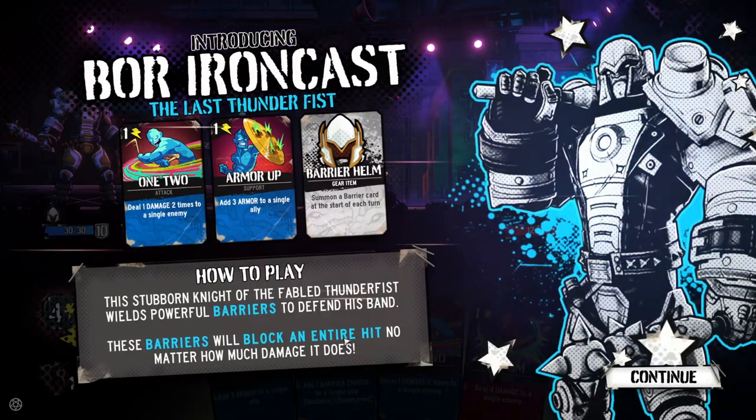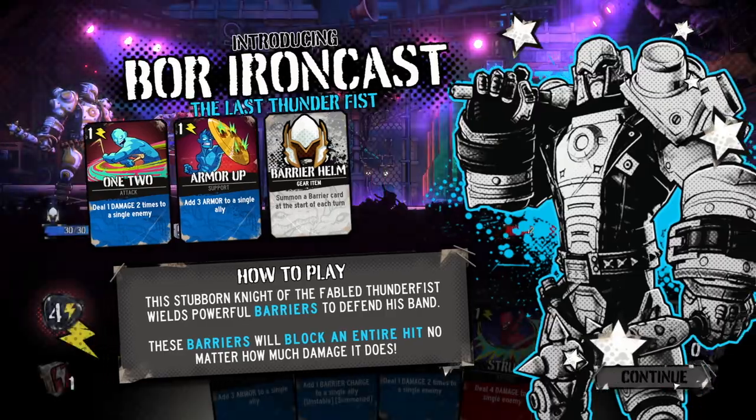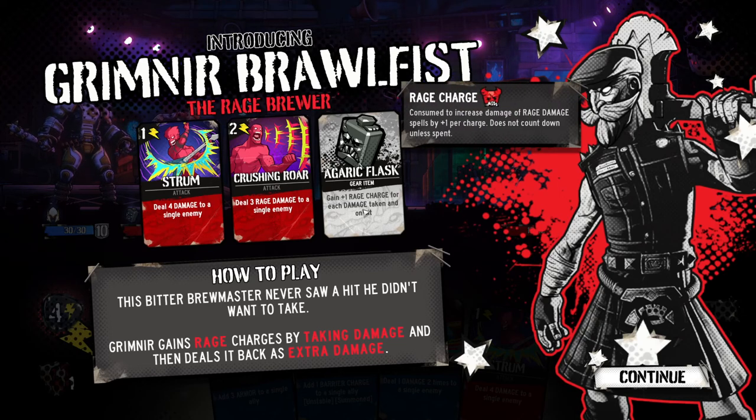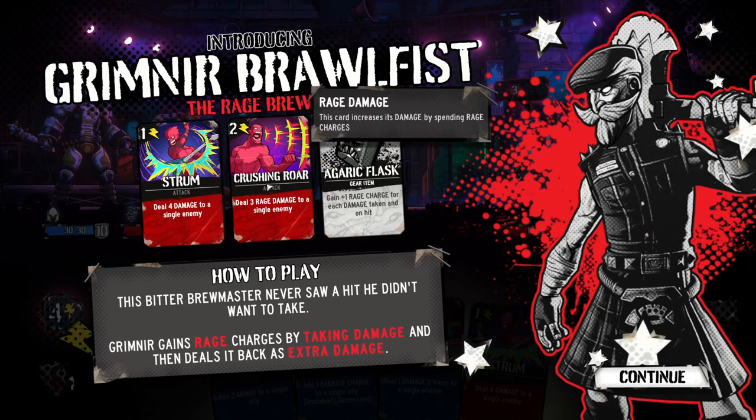Add one barrier charge to a single something — it's gone now. How to play: 'This stubborn knight of the fabled Thunderfist wields powerful barriers to defend his band. These barriers will block an entire hit, no matter how much damage it does.' These are our characters. This has got to be the third or fourth deck builder in a row where I've seen deck building mashups where allies add different cards to your deck. Not saying it's unoriginal — I am saying it is a theme I'm noticing in a lot of these games.